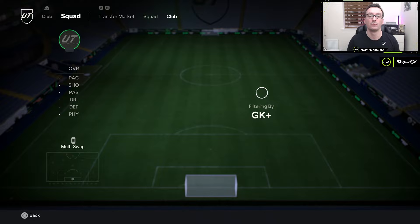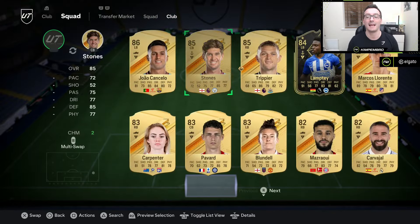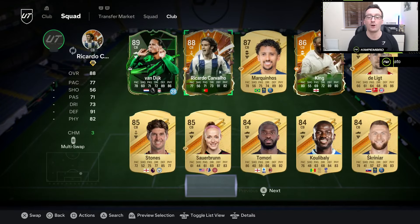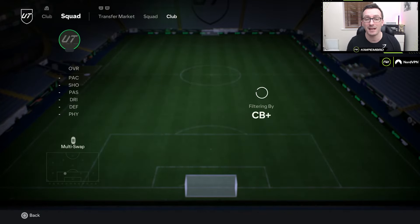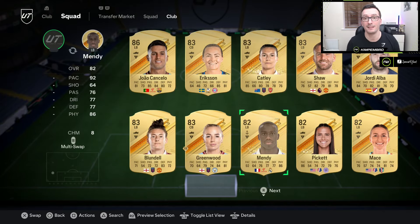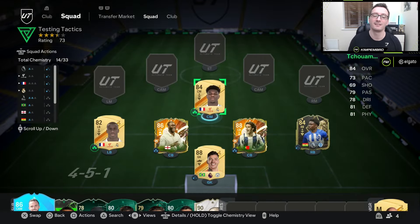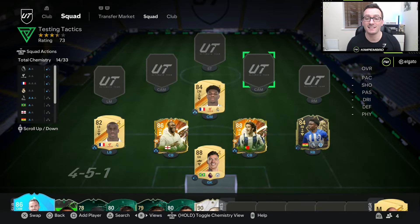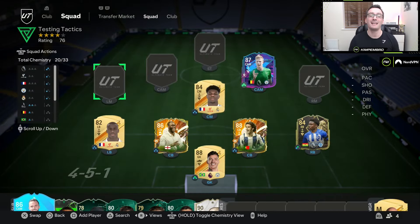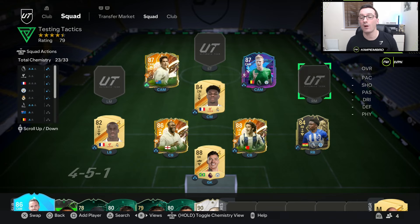Let me show you the team we used. In goal we had Ederson, right back we had Trent Alexander-Arnold, right center back we had Ricardo Carvalho, left center back we had Ledley King, left back Ferland Mendy. The first center midfielder we had Tchouaméni.